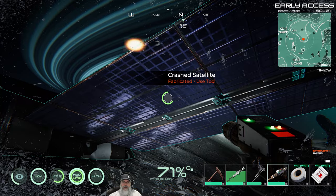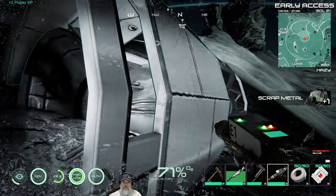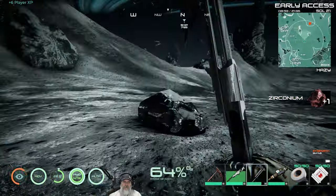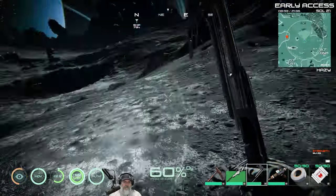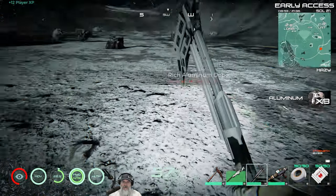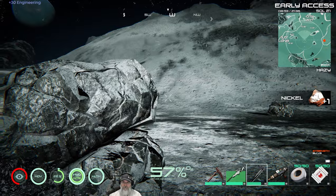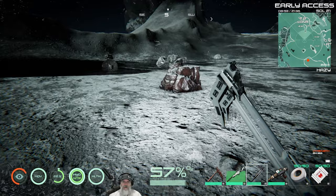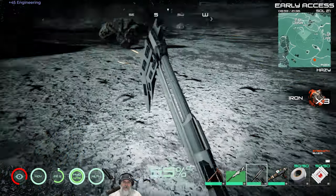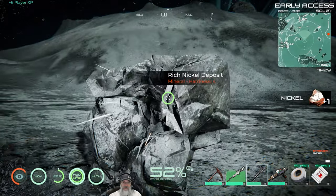We've got satellites here — I think that's new, I don't remember seeing satellites in the earlier stable release. More salvage if you want it. This is a rich aluminum deposit — we're getting two pieces per hit, maybe three. Here's a rich nickel deposit — that only gives one per hit, so I'm not sure what makes it 'rich' compared to regular. We're getting two per hit on aluminum, which is awesome. We could use more nickel and iron too.